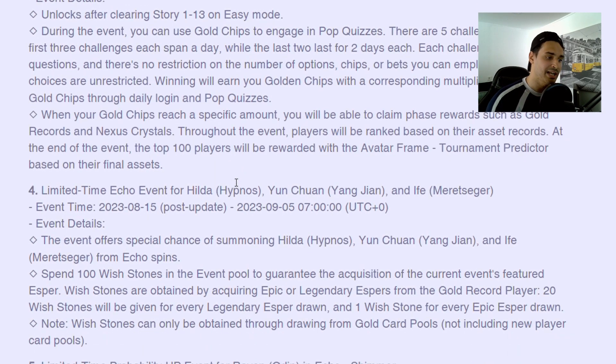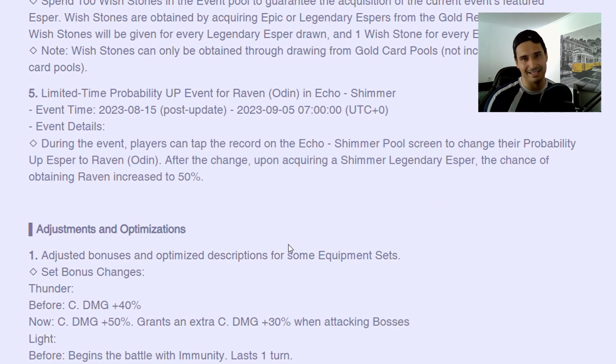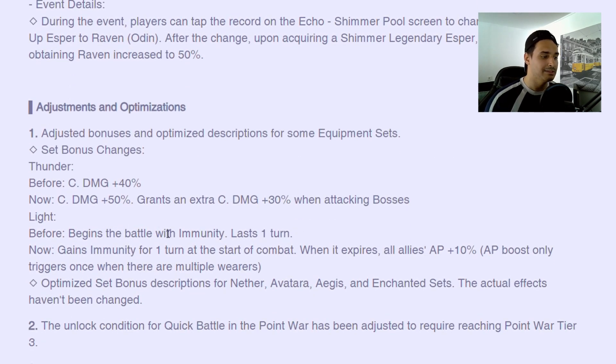Golden City Challenge and the Limited Echo event — we will have Yun Chuan, so if you want to get your R2 Yun Chuan it would be highly recommended, especially since Fafnir is now a little bit better to farm because of the buffs. Hilda and Ifa are going to be very good for Shade, but for the new boss they might also be very good. Raven is coming back to the Echo Shimmer, so if you guys were keeping your Shimmers for Nooksy, get slapped — you're not going to get Nooksy anytime soon.